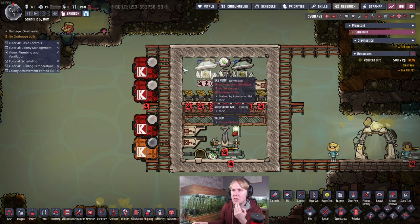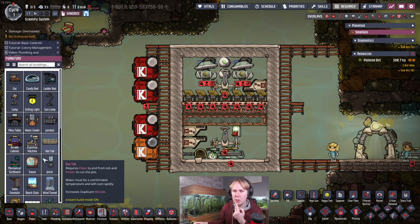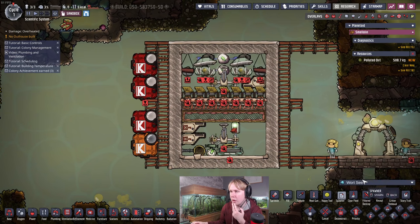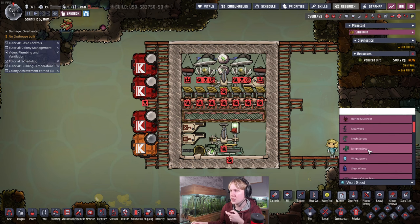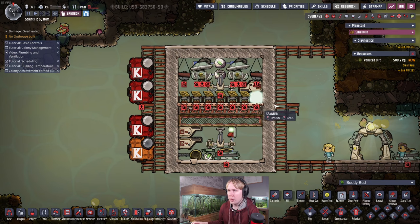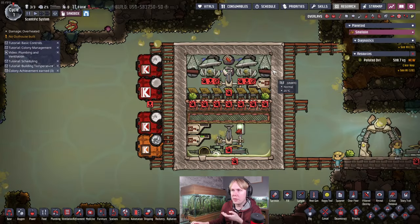We'll put in two gas pumps here. You need two because there's 700 grams per second of gas coming out if you want to use all the oxygen available. You can also put some hanging pots in here — I'm using hanging pots since I'm assuming early game before you have diamond. We can spawn in some buddy buds. If you find any buddy bud seeds, they'll produce floral scent germs. If you don't have allergic dupes, you can fill the oxygen with floral scent and your dupes will get extra stress reduction, which also helps keep other germs at bay.